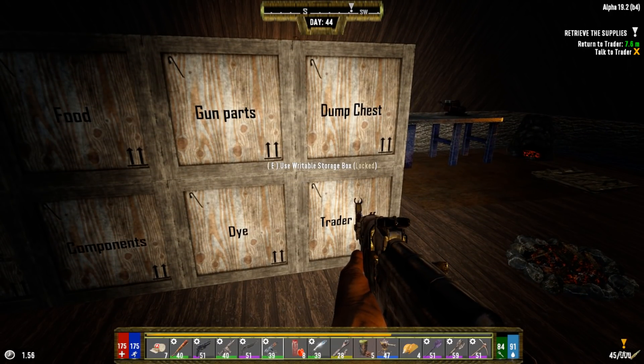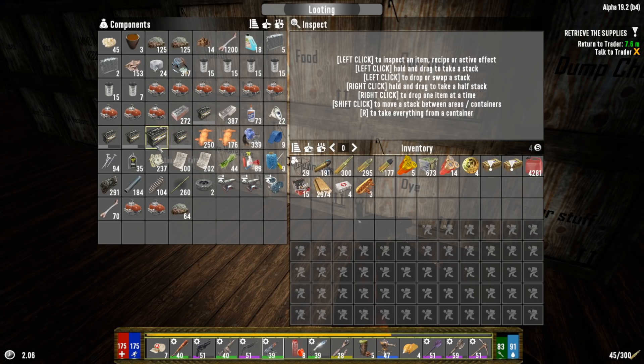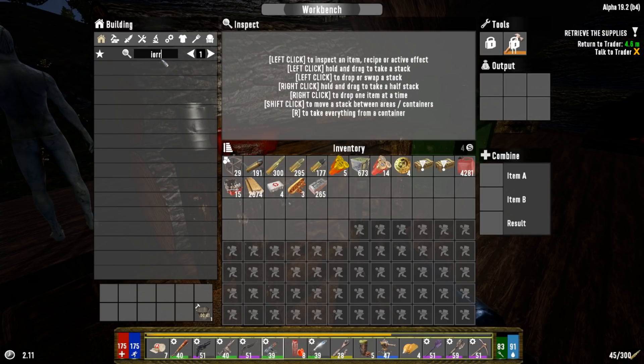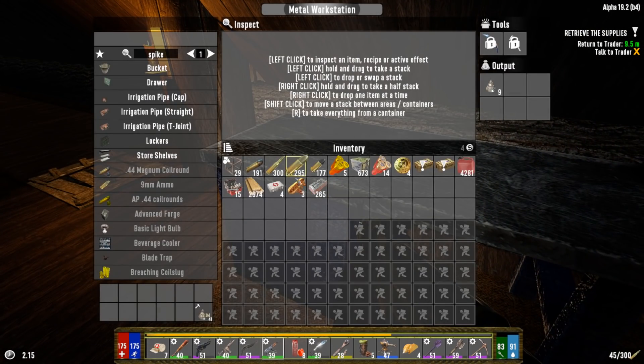I'm going to dig down one deep, put the farming plots in the ground, and run the irrigation system underneath them. Start with a small experimental area with a few plots, run irrigation under those plots, put the plots on top to save space. We also need a bucket — seven forged iron and we can make it in the workbench, not locked behind the metal workstation. We need water to get started. The irrigation pump takes about six minutes 48 seconds in the metal workstation, getting queued up behind the metal spikes.